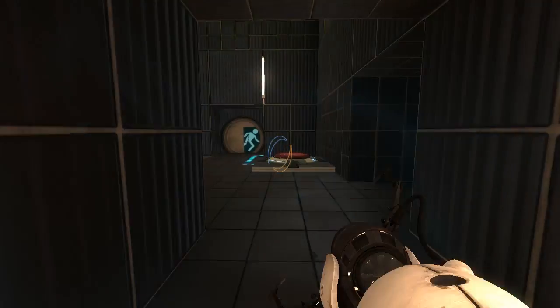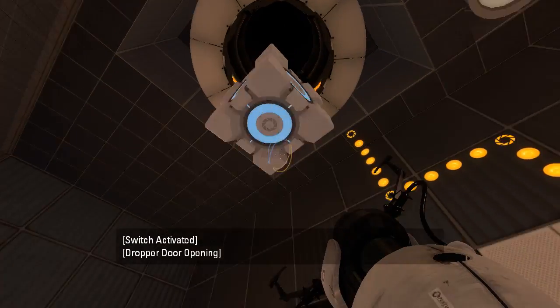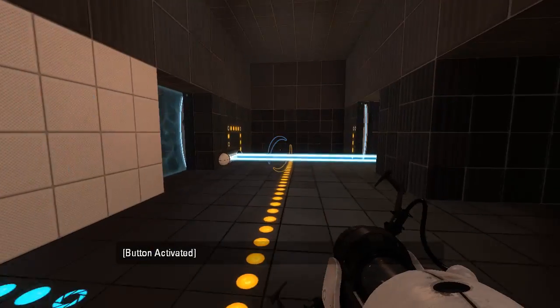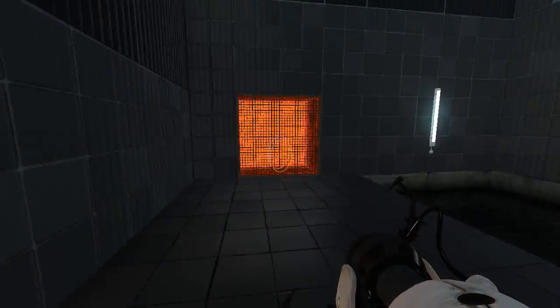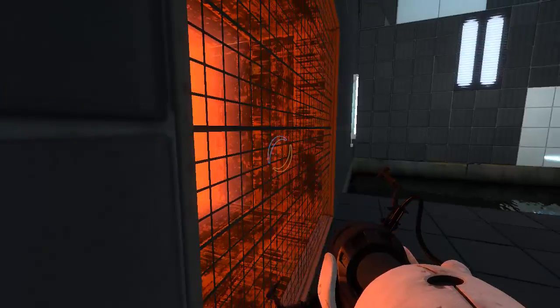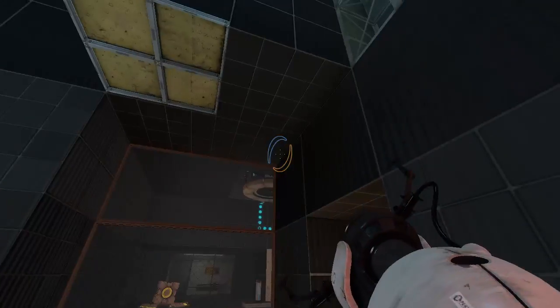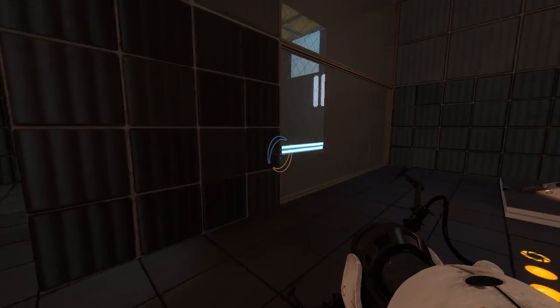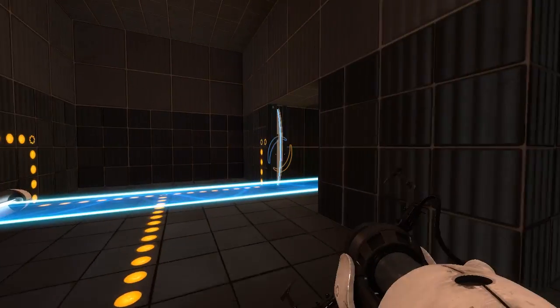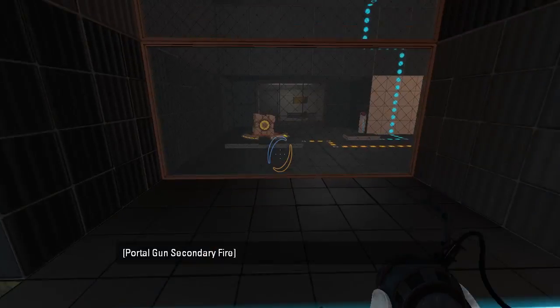Let's see. Got a light bridge — not entirely sure what we'd use it for just yet. Let's get ourselves a regular cube, put it on a regular button, which makes a regular sound and activates a regular light bridge. These tiles do not look regular. Oh, that's spooky. It's not normal to see one of these just exposed — normally you look behind a panel and this is what you see, but this is literally right here. That's Portal 1 stuff right there, except out in the open. This is exactly the kind of puzzle I want to play all day long.